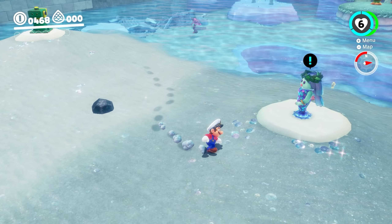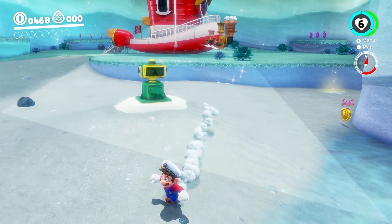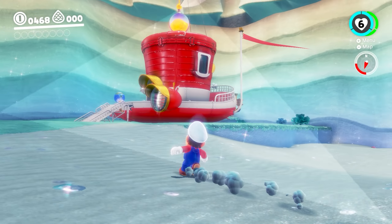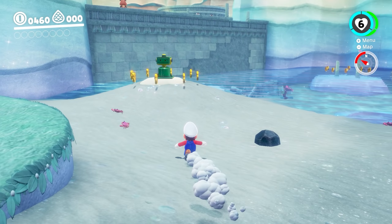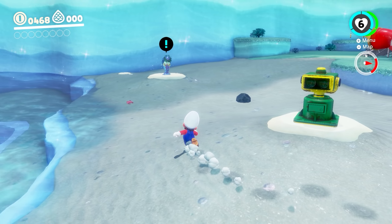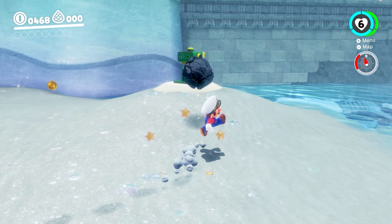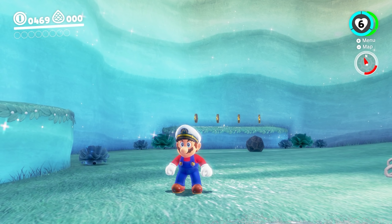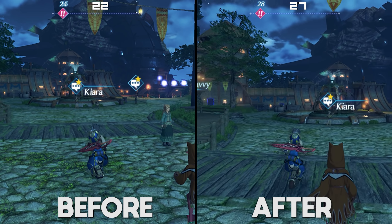Jumping back to Super Mario Odyssey, let's take a look at another graphical optimization from the last week. For anybody who's played Mario on Yuzu, you may have experienced this horrible vertex triangle issue, which mainly happens in Lake and Ruin Kingdom, and also occurs every time you take damage. This issue has now been completely fixed for all Nvidia GPUs with the exception of Turing, though in the coming days there should be an additional fix for the Vulkan API on all GPU vendors. With this graphical fix applied, Super Mario Odyssey on Yuzu edges ever closer to being perfectly rendered.